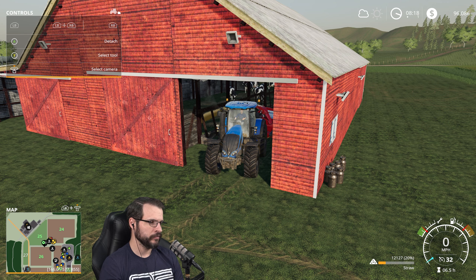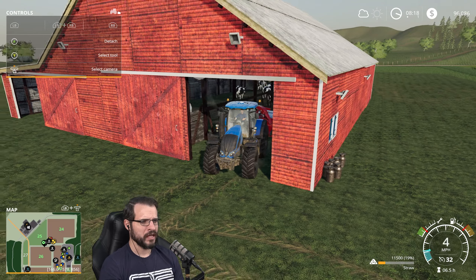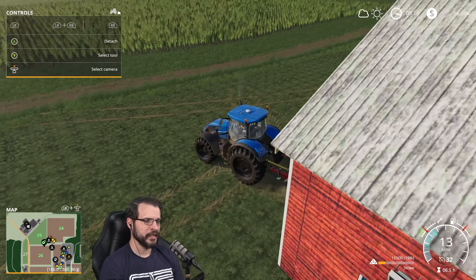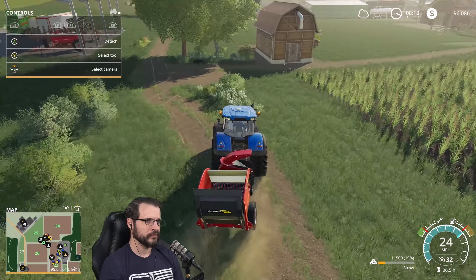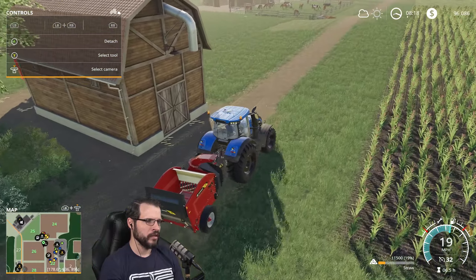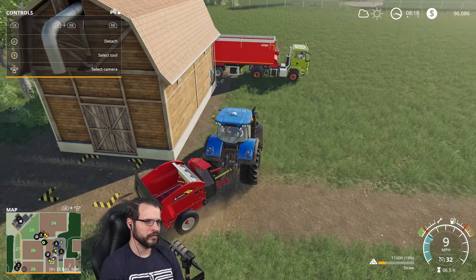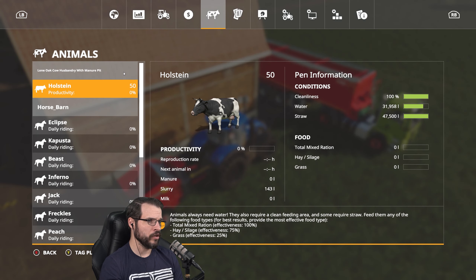Come on, straw, let's go. There it goes — 47.5. Kind of an odd number for 50 cows, but I guess it works. I'm just going to park this thing over here by the little hayloft. So we got straw, we got water. Now we need food to make them productive.